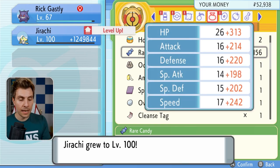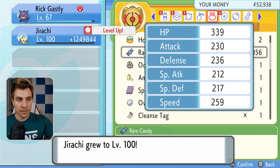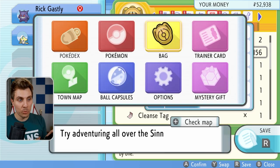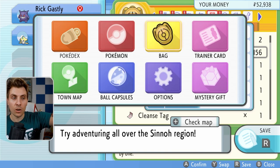Click A. You'll see the XP gain, then press A again to bring up the final stats at level 100. Here is the key — do not press A past this point. Instead, press X to bring up another menu. And if you look in the bag, we still have 156 Rare Candies — it hasn't registered that they've been used, but Jirachi is actually sitting at level 100.